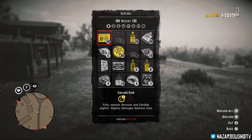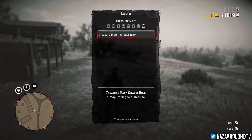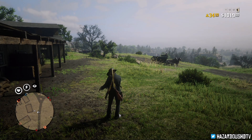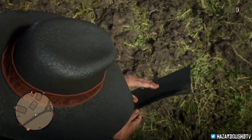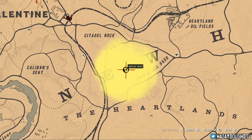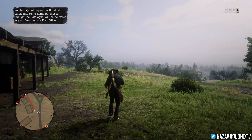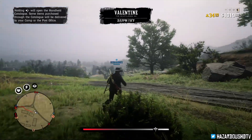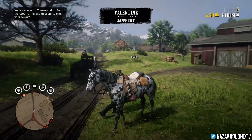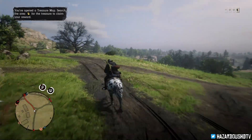So we have an extra treasure map to open right now, so I'm going to do that just to get some extra money in Red Dead Online. Treasure map: Citadel Rock — it's a map leading to this treasure. We're going to check out where Citadel Rock is. I think it's pretty close — it's in New Hanover, one of those big rocks. Oh, it's pretty much right nearby, so we're going to go over here and collect this treasure. Make some money — I have just over a grand to my name right now. So let's head over there and collect that treasure.